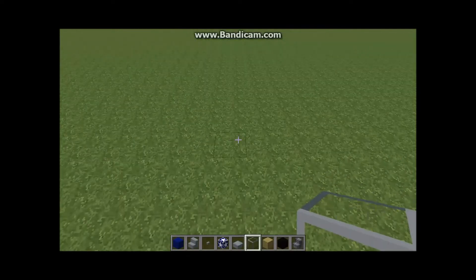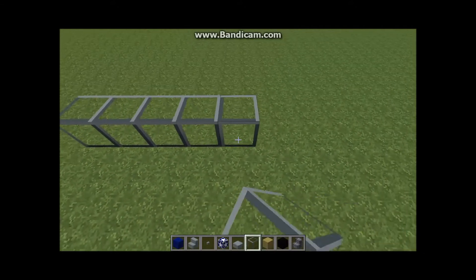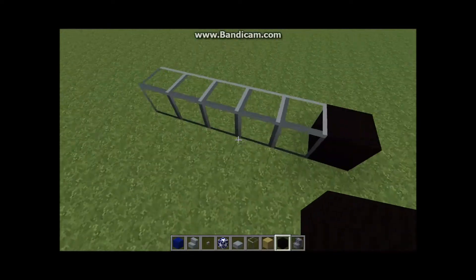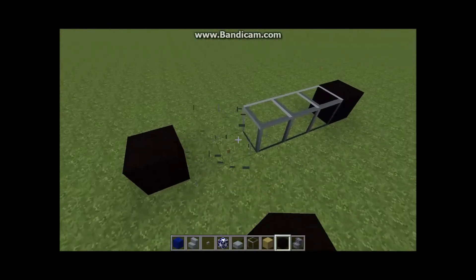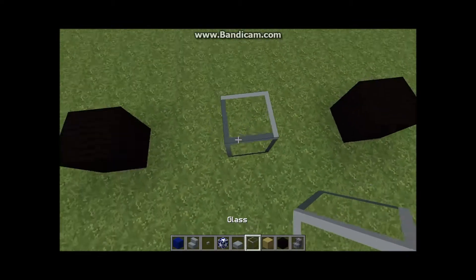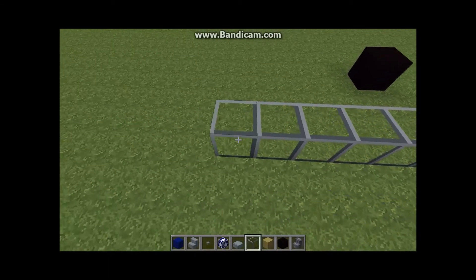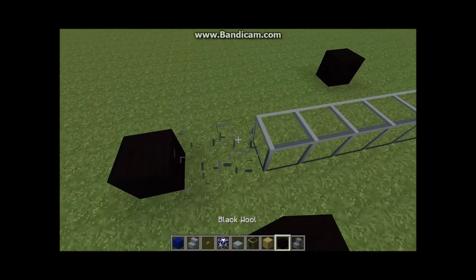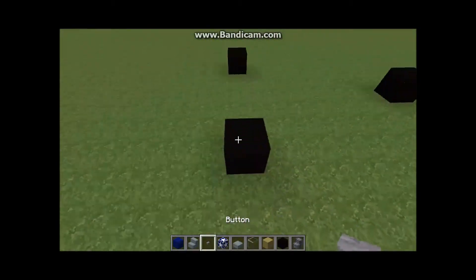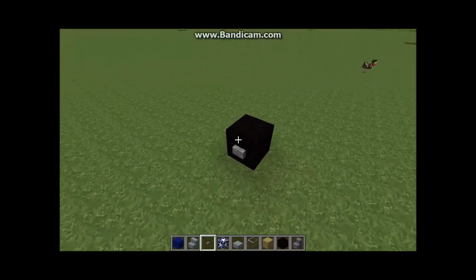Layer one — the landing gear. First, place one glass block down and do two on either side of it. These are all just holding blocks; we'll destroy them later. Then place black wool on either side, delete those two glass blocks but not the middle one. Then counting from the middle one, go back seven blocks.